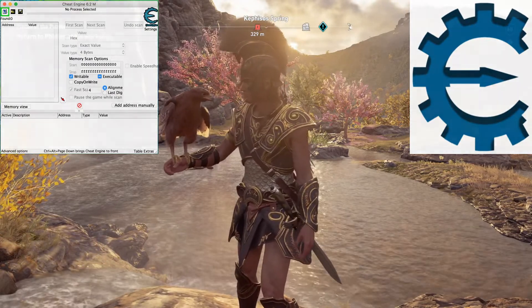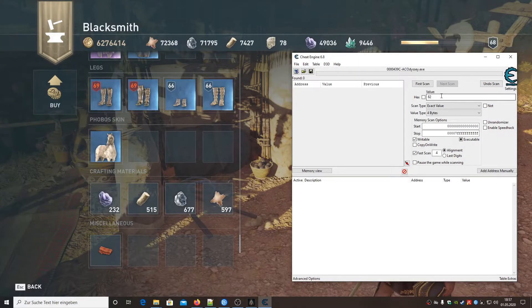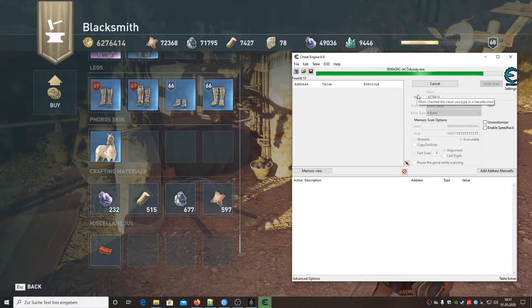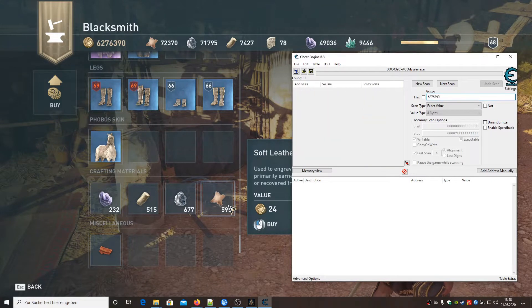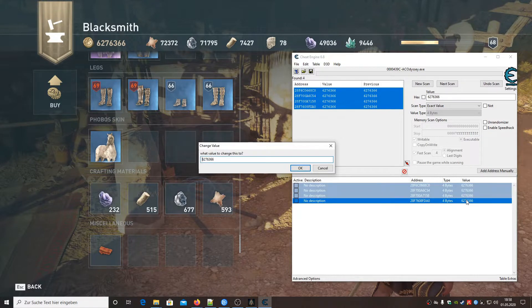The easiest way to get the values you want is to go to any merchant. You can find them all over Greece and they are marked with this lovely icon. First, let's get some money — Drachmé. Open up Cheat Engine, select the process of the game, check your current Drachmé, enter it in here, make sure you have selected exact value and 4 bytes. Search for your value. Buy or sell something to change your Drachmé amount, search for your new value and hit Next Scan. Do this a couple of times till only about 3 addresses are left. Select the values you found and change them to however rich you want to feel today.